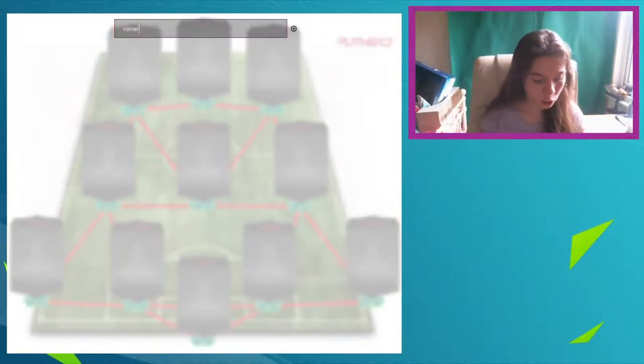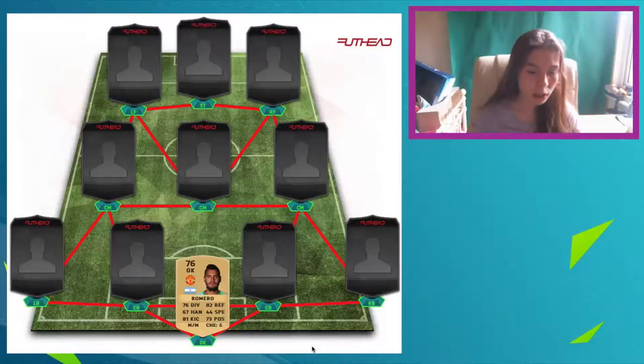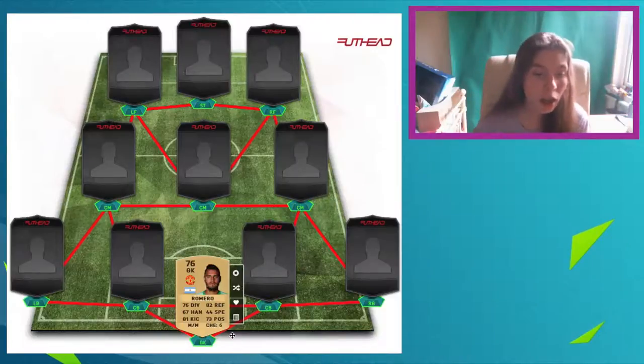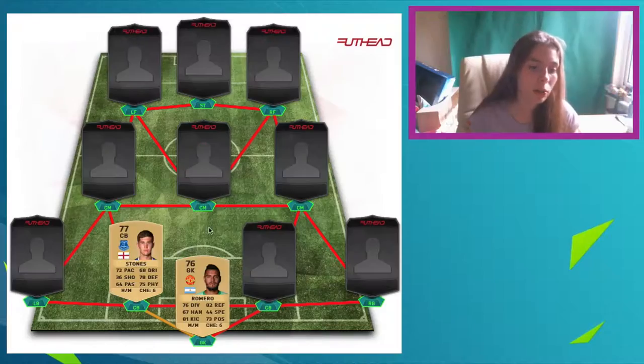In goal we have Romero, the Manchester United new goalkeeper, who looks actually pretty good for gold. He used to be a silver and now he's a gold, looking pretty decent with 82 reflexes. And then we've got Stones, who's also been upgraded to a gold — he's a non-rare as well.